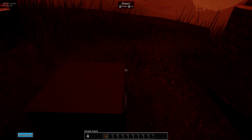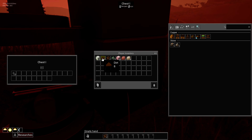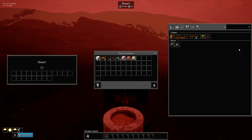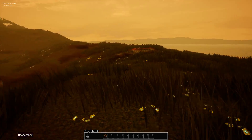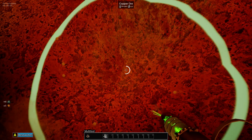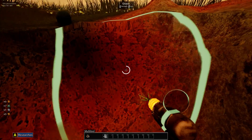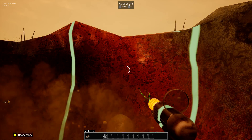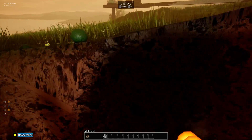It takes like 10 of these to make one coal, so that's not really a wonderful way to do it. I think we're out of copper so I better go grab some more copper. Yeah, I'm gonna need enough to make the auto miner — once I make that I won't have to worry about it anymore.